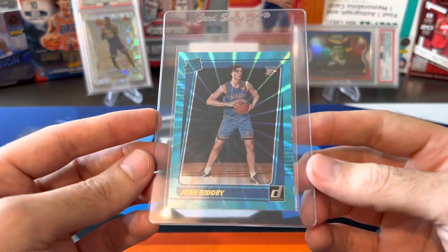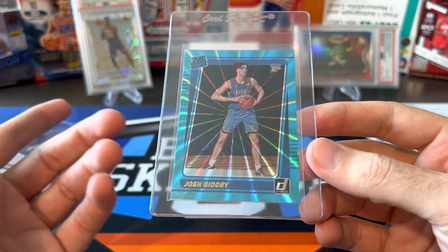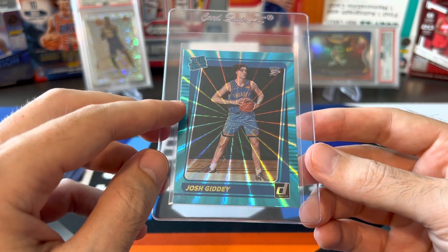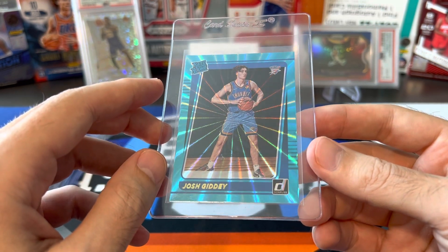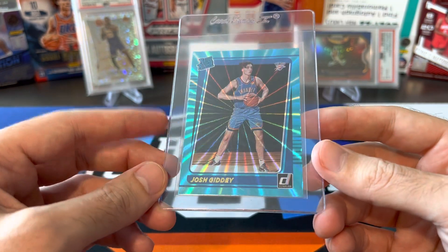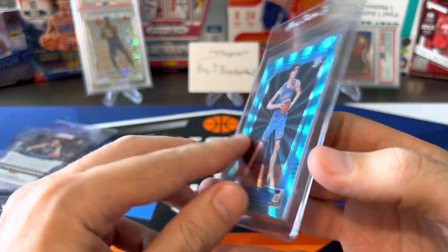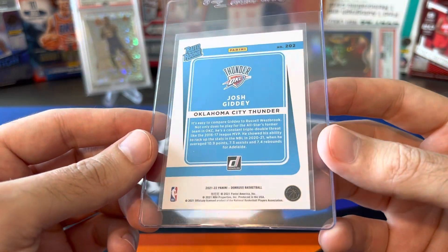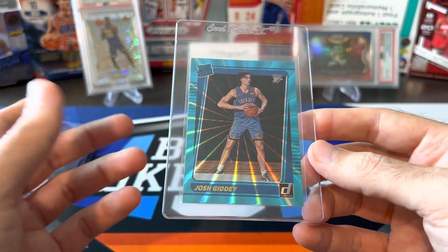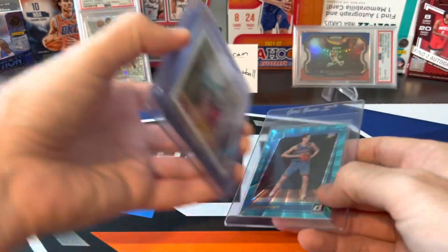And then the last one — we recently just pulled this Josh Giddey. I thought it would be a while before I'd be able to grade this one, but looking at ones already graded, not a lot of teals have been graded. I've seen some orange lasers and other colors — PSA 10s all going for like over $100 to $150 somewhere in that range. I think teal is probably one of the better looking color parallels, and there's not really any out there yet because I don't think anyone was spending $50 to grade this card. More people might spend $30 to grade it, but if it comes back a 10, that's still a win in my book.